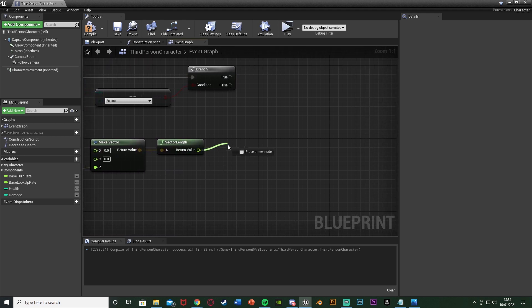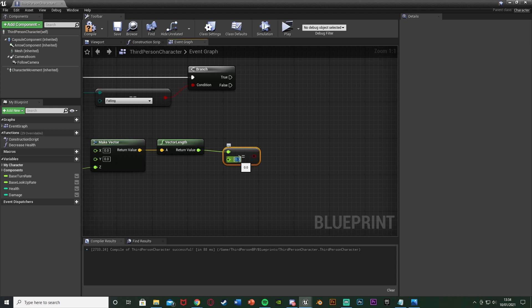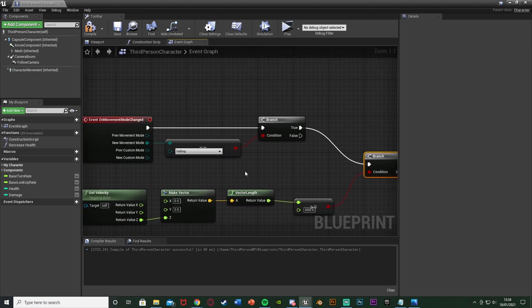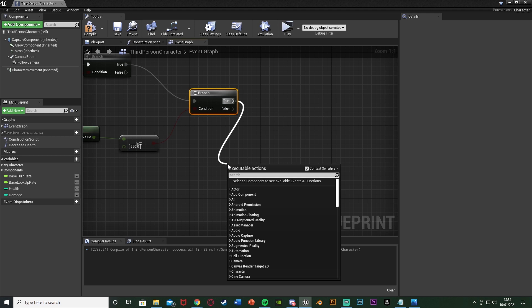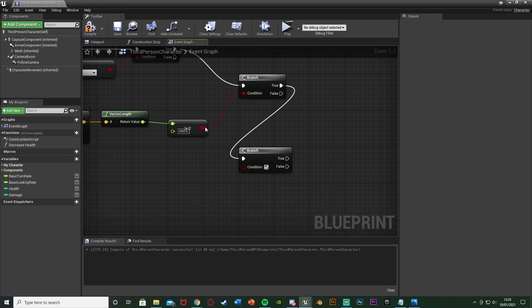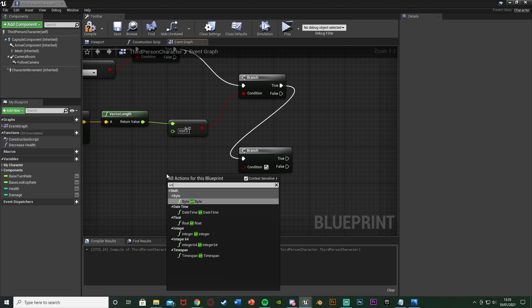What we want to do with this vector length is check how big the number is — how fast the player is falling. Get a greater-than-or-equal-to float node, with the first value set to 650, so we're checking if the player is falling fast enough. This goes into another branch — hold B and left-click — plugging it into the true of the first branch, as we only want to do this if we're falling. Then from true, get another branch and another greater-than-or-equal-to, with the bottom value set to 800.